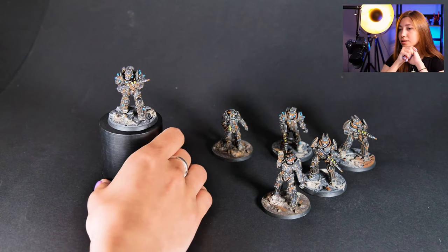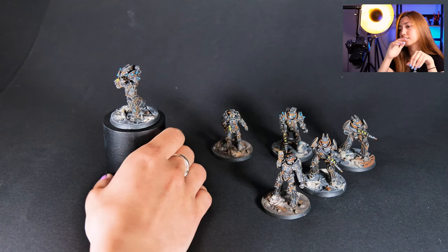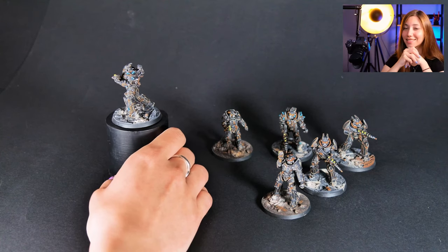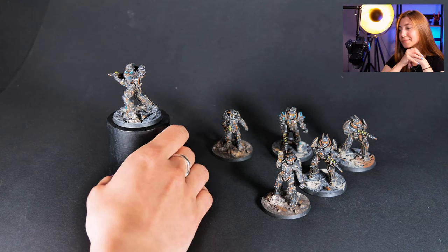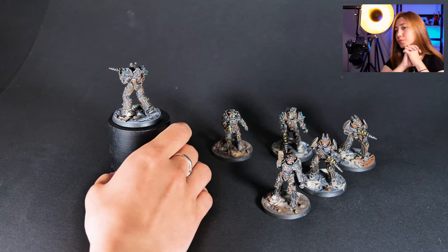There are three types of minis: the enclave soldiers, the enclave tesla soldiers, and the survivors — two of each, basically. And I think it went really cool.